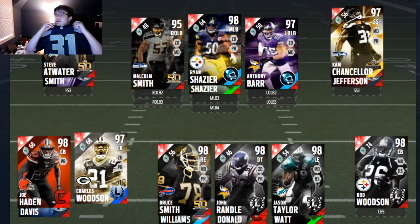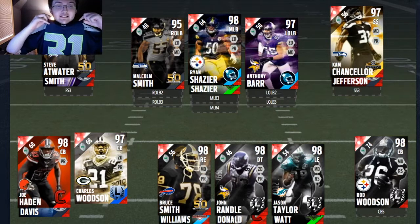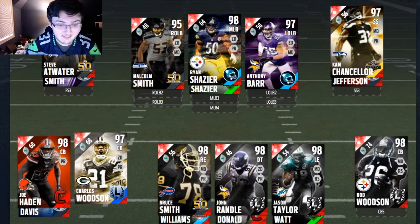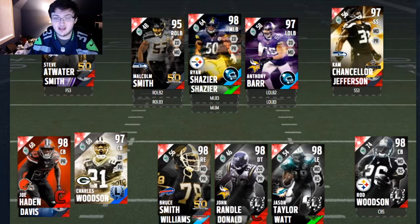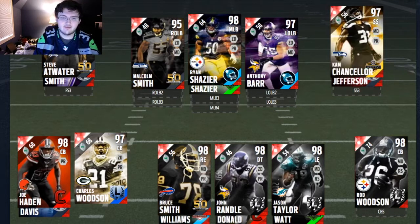Anthony Ball strong safety — did you really think I was going to choose somebody else? The Seahawks' Cam Chancellor, best strong safety in the game, hands down. I didn't do the 99 overall because this team cost 2.8 million and you gave me 3 million to work with, so that's why. Tony Jefferson is definitely just a good replacement when Chancellor gets tired.